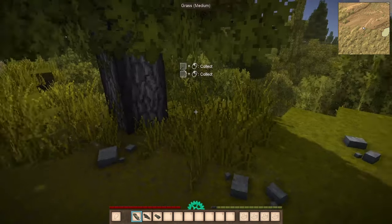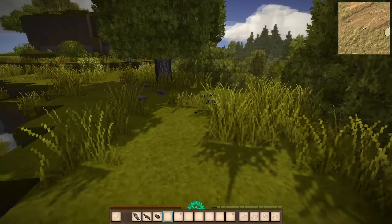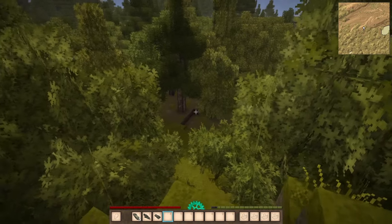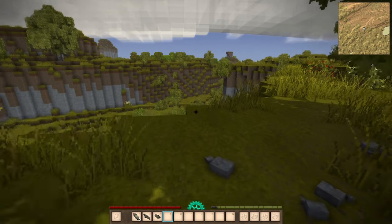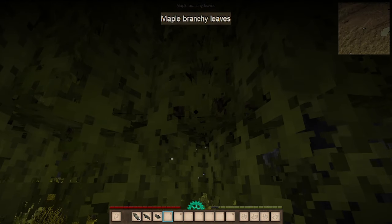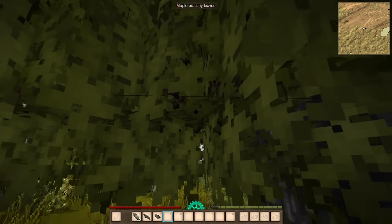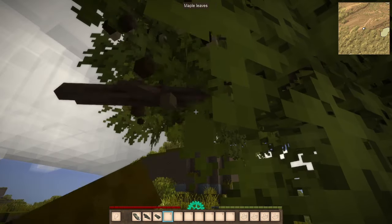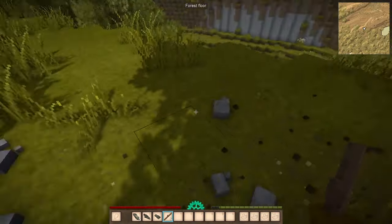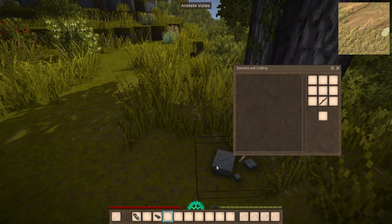We can't actually turn these into tools yet because we don't have any sticks. However, there are sticks all around us in these trees. You can find sticks on the ground around trees, in bushes, or in the tree leaves. Look for the branchy leaves — you can see there are branches inside of them. If you break them, a stick drops. Once we have them, just like in Minecraft, we take the knife blade, put a stick on top of it, and create a knife. We do the same for the axe head.